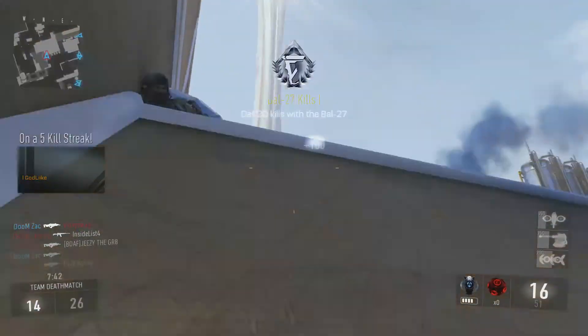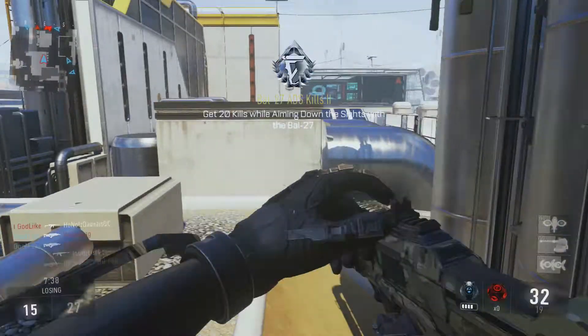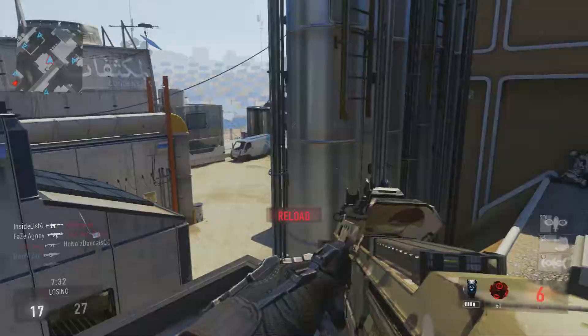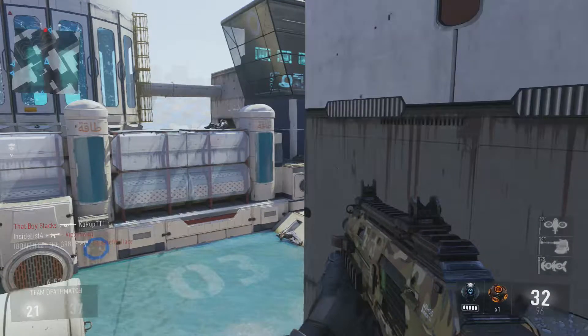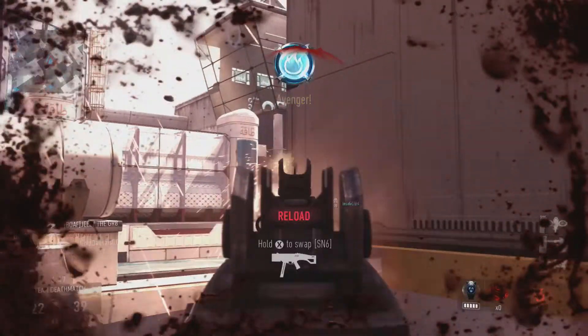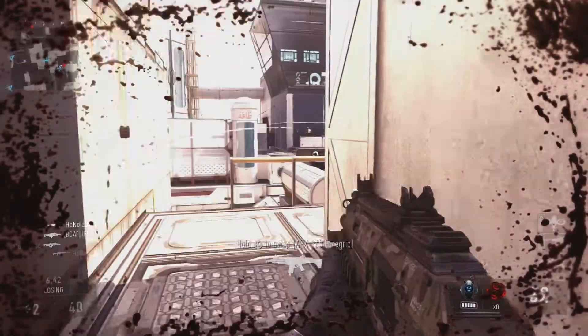Another big thing would be learning the controls of your character. It is still pretty similar depending on what button layout you play on with past Call of Duties — I play on tactical because I use a SCUF controller. But as far as dash movements and exo abilities go, you're going to want to get used to those because they can be extremely helpful. Say you're in a gunfight and the other person lands a few more shots on you first — you're going to want to dash around that corner and get away as soon as possible.